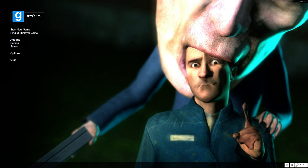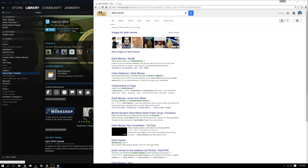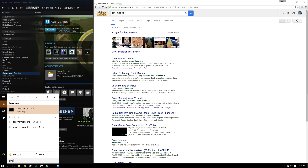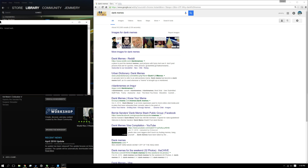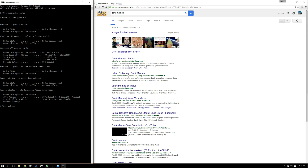The first thing you're going to want to do is go to your command prompt. Just open up CMD. What we want to do is type in ipconfig. Now you want to go down to your IPv4 address — 192.168.0.116.